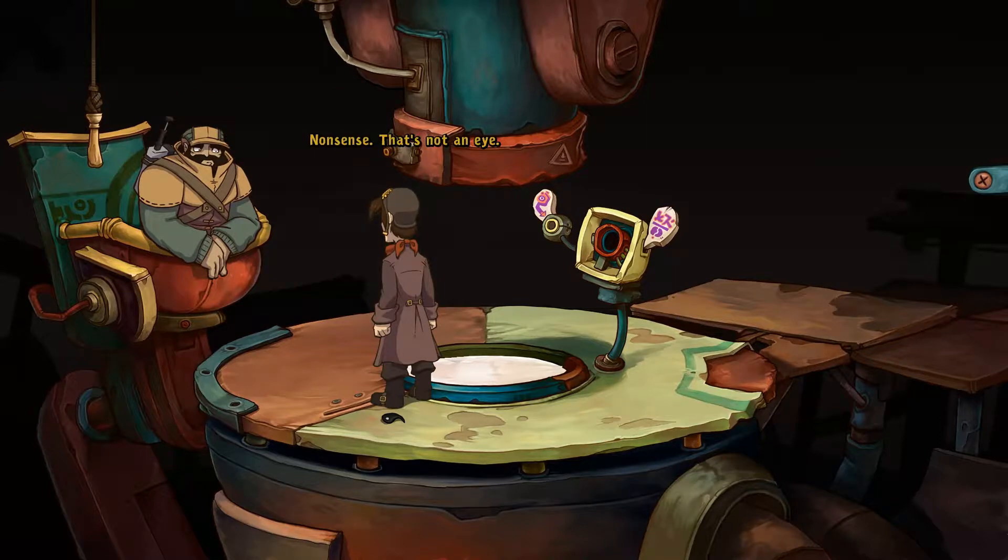Nonsense. That's not an eye — it's a ping pong ball. With a pupil? Yeah, it's loaded. Why would they use a loaded ping pong ball as an icon for the action examine? I'm about to demonstrate that using the small object lying on the ground over there, by pointing the cursor at it and right clicking as soon as the ping pong ball appears. I'm holding my breath.